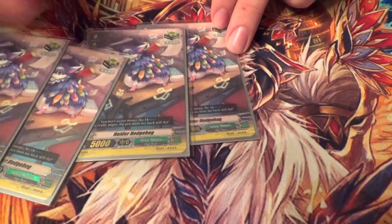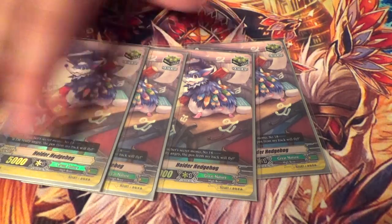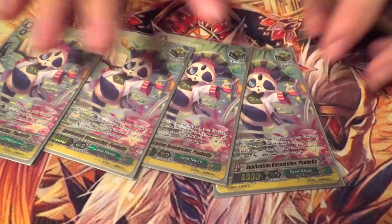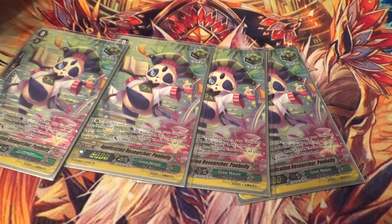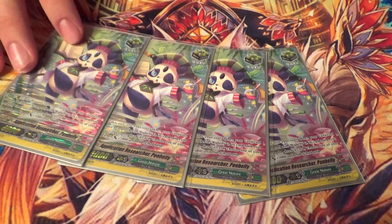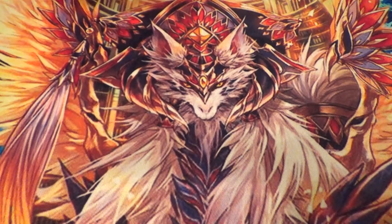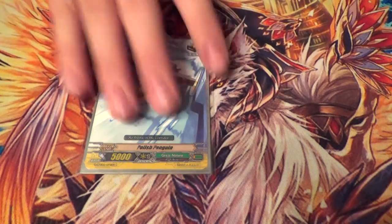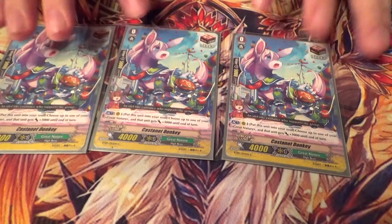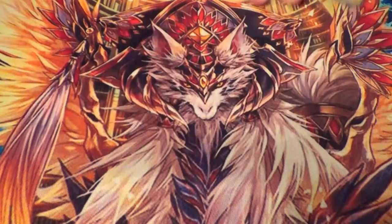Four copies of Holder Hedgehog — those are actually SP. And then one Polish Penguin, which is not foiled but it's the best crit trigger in the land, better than Floodal. Three copies of Castanet Donkey — he's your Margold clone. It's good getting random draws at times, so it's 9 crit, 3 draw.